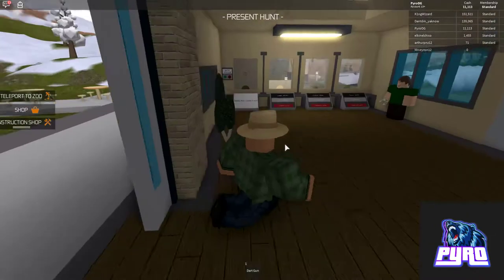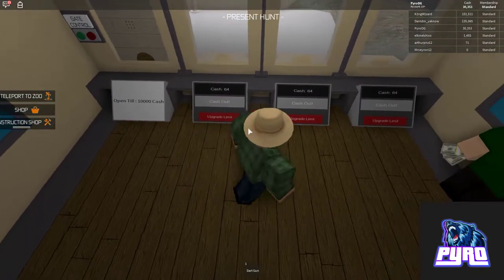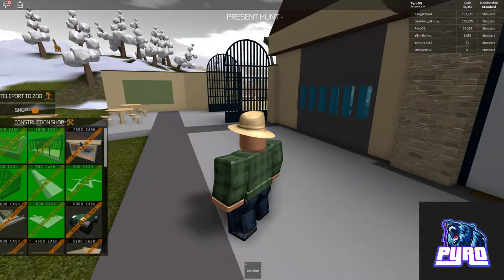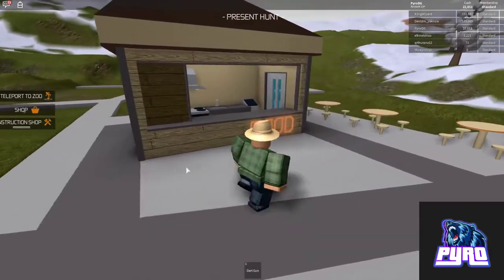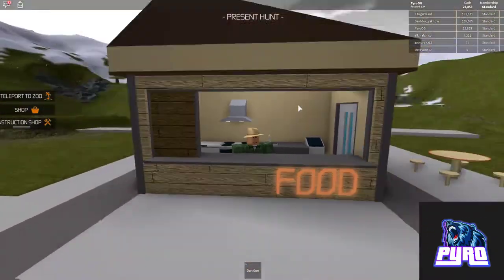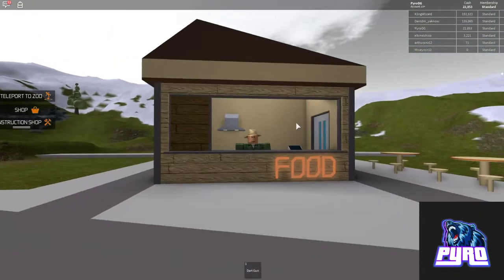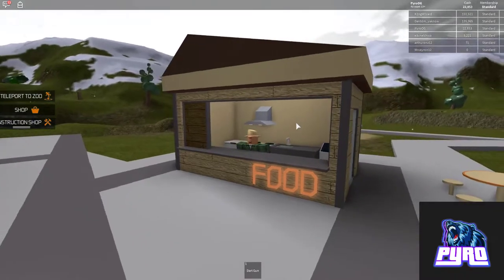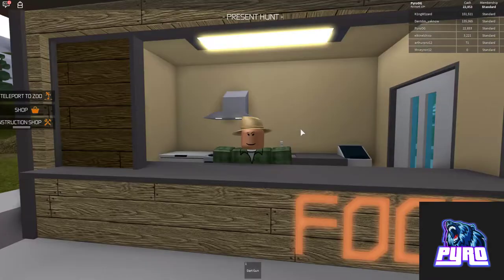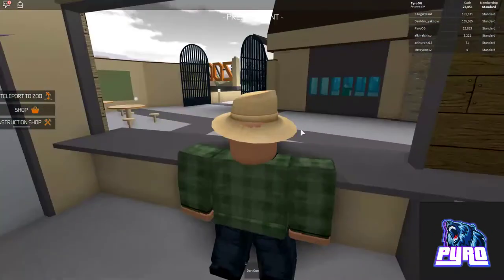So let's see how much money we are producing now. We have $30,000 now, so we can get a food stand. Hey guys, welcome to Pyro OG's food stand. Do you want hamburgers, hot dogs, or fries? We serve everything in the zoo.